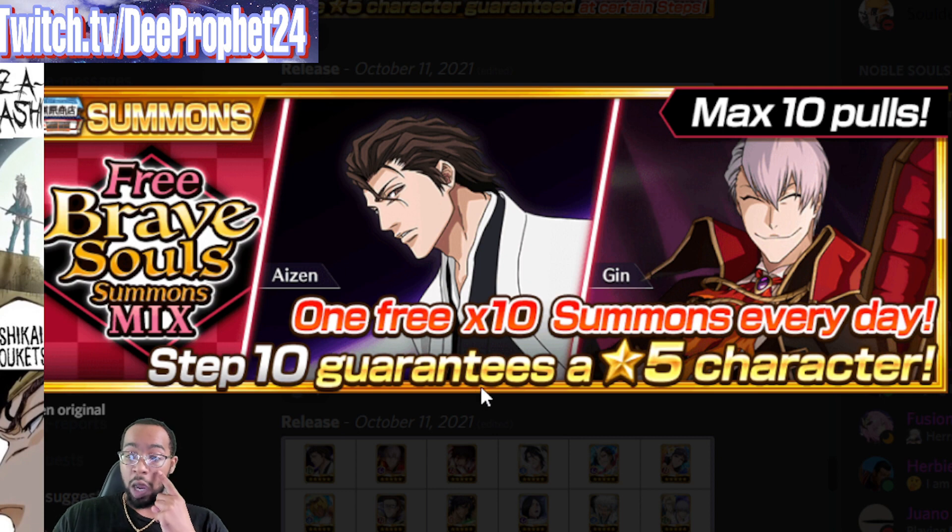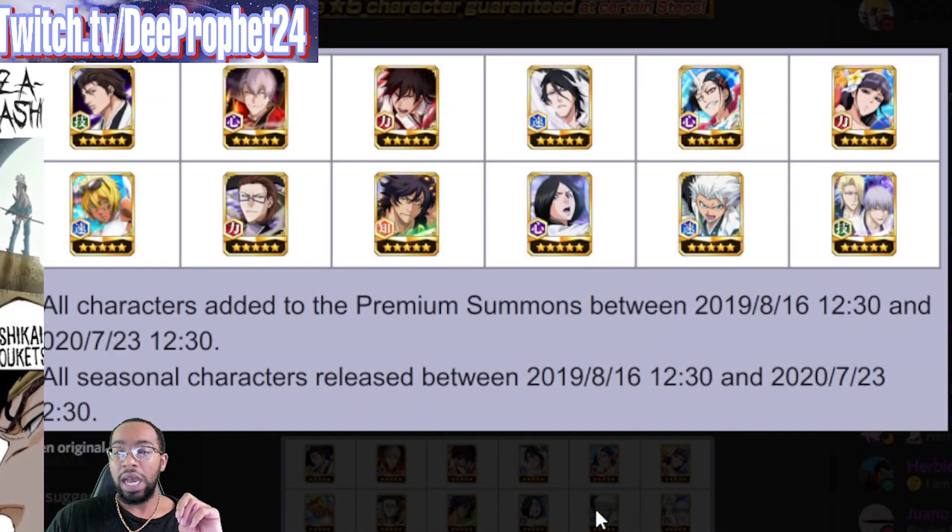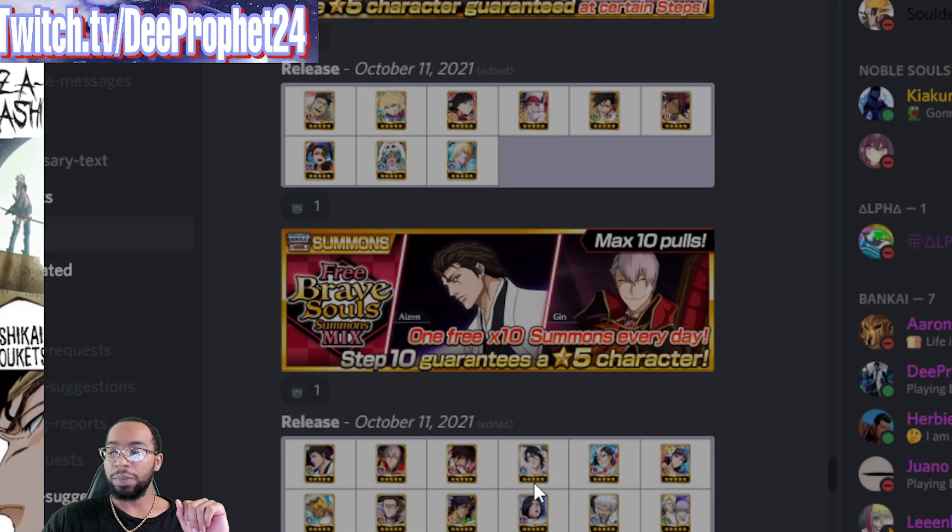There is a free Braves Summons Mix — one free multi a day, something guarantees one five-star. All characters added to the premium pool between August 16, 2019 and July 23rd of 2020. So Forget-Me-Not and Biaqia are in this banner. I need three more Forget-Me-Nots to get him max transcended, my Biaqia is max transcended, and there are a couple premium characters I'd still like dupes of. This happens October 11th, the same day as the Bruno banner — pretty good news.